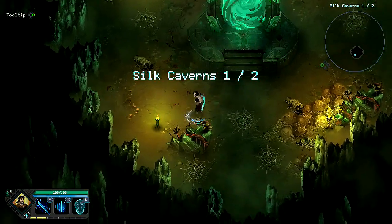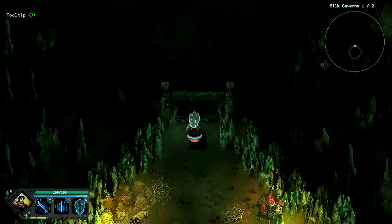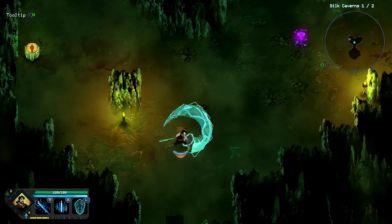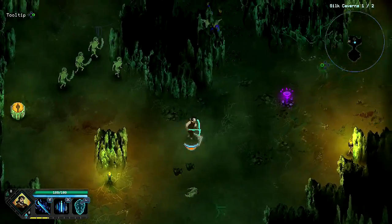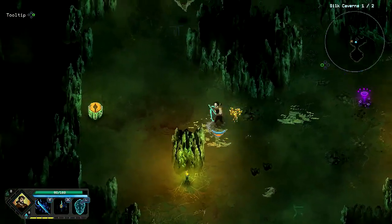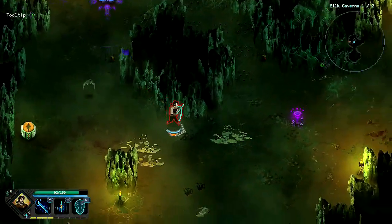This is the first area of the Silk Caverns. On the top right of the screen you get a map — the map actually shows you what you can do and where you want to go. Some areas will require gemstones.